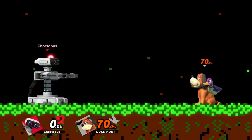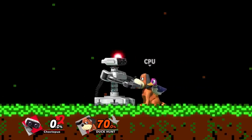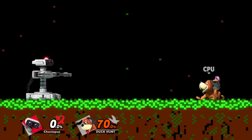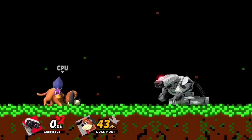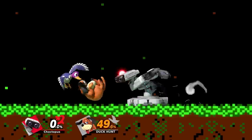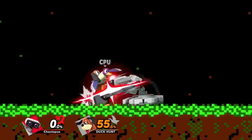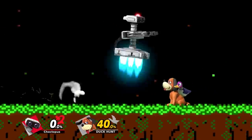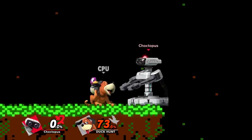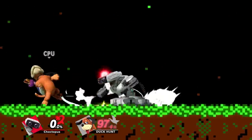Next we're going to cover ROB's tilts, starting with his forward tilt — this arm swipe. It's pretty weak and primarily used to swat away aggressive opponents. It can be angled upward or downward but doesn't have many uses. Next, ROB's down tilt is easily one of his best attacks. It hits on frame three, it's great for poking and shield pressure, and starting at mid-percents it can combo into a forward tilt or a dash attack. Starting around 70%, if your opponent can't react fast enough, you can chain dash down tilts to drag your opponent across the stage.